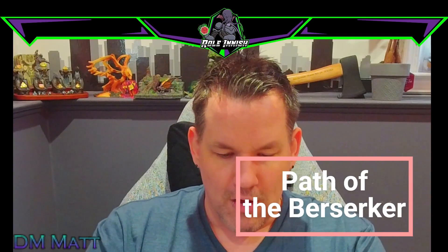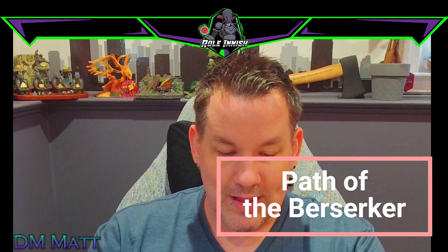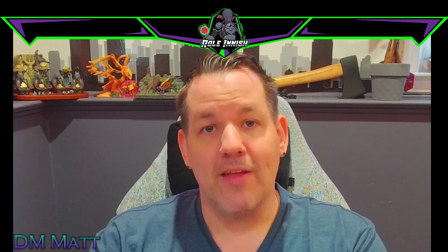Let's talk about the Path of the Berserker first. It's really like untapped fury that you're finally going to tap into. You are excited at the idea of your weapon slick with blood — this is a means to an end for your Barbarian, with that end being violence. The Path of the Berserker starts at level 3, and the first feature you get is called Frenzy.